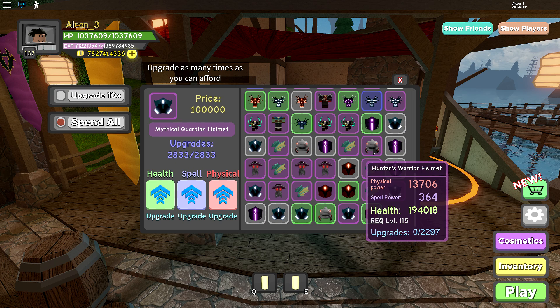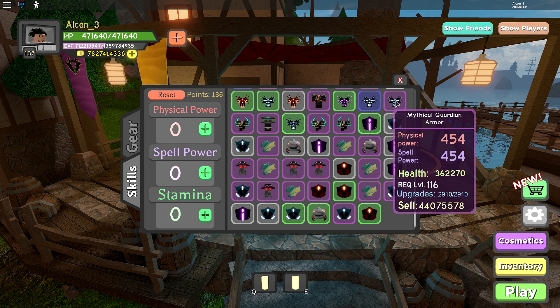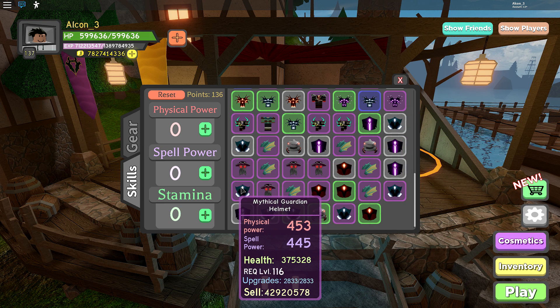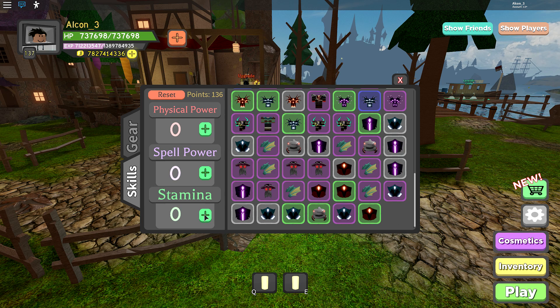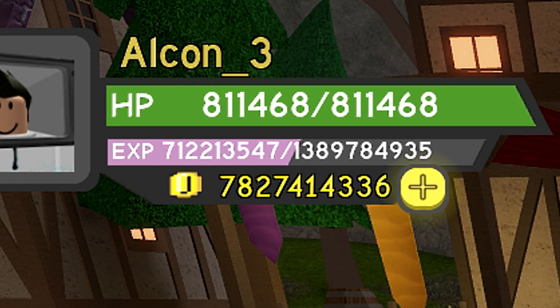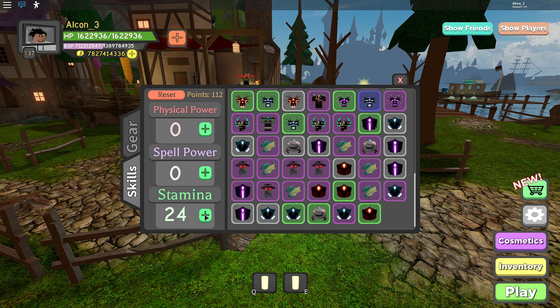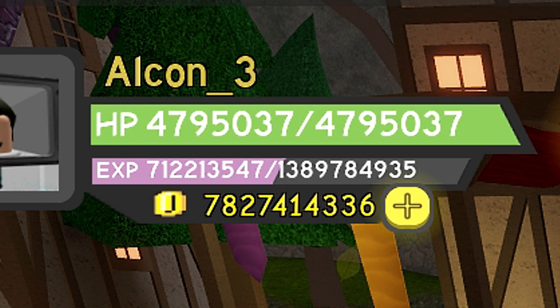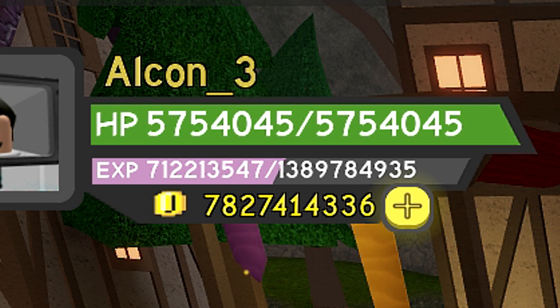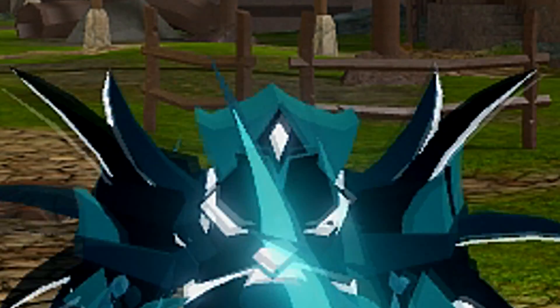I don't know why, but since the very beginning the helmet always had more health than the chest — no clue why, but it is like that. So let's equip my armor: mythical guardian armor, epic rarity, and the mythical guardian helmet. Without any skill points I already have more than half a million health. Each skill point gives around 41,000 health, so let me spam all these skill points into stamina — 4 million... 5 million... 5.5 million... and 5.75 million health!